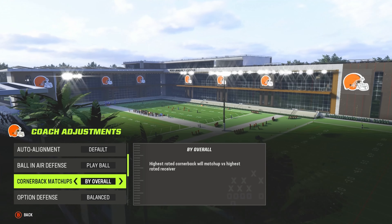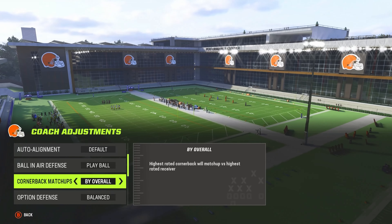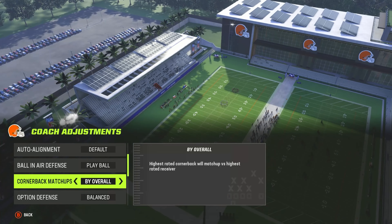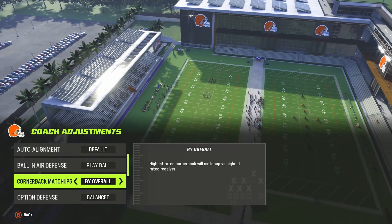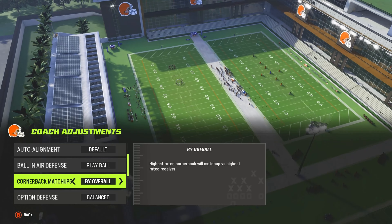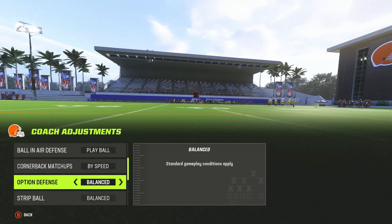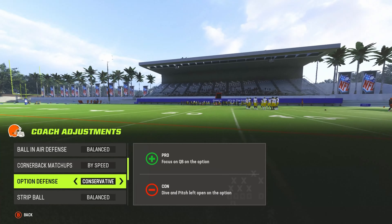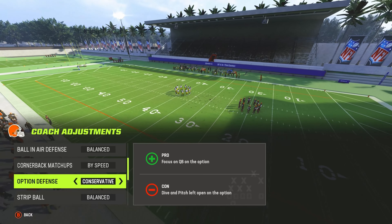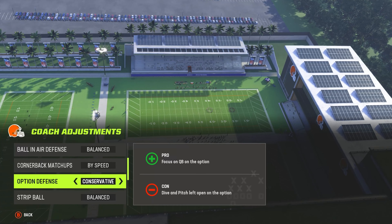For example, if I have the Browns and I'm playing against the Raiders who have Davante Adams, I want to go by overall because I have a good corner. But if you only have speedy corners with no great overall corners, go by speed. For option defense: if playing against Tom Brady use aggressive, but against Lamar Jackson, Malik Willis, Kyler Murray, or Josh Allen use conservative. Otherwise, keep it on aggressive.